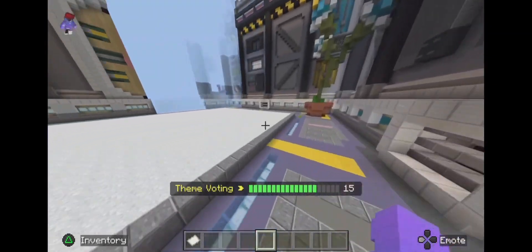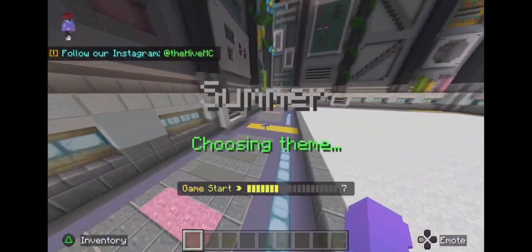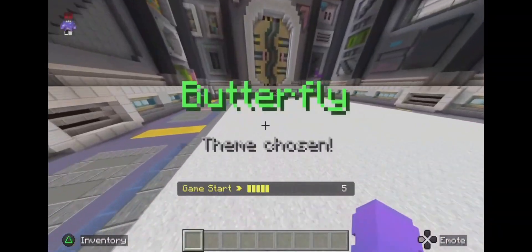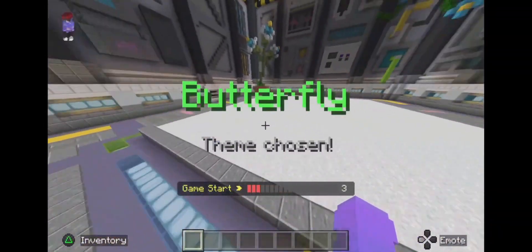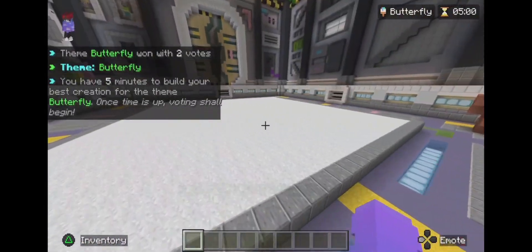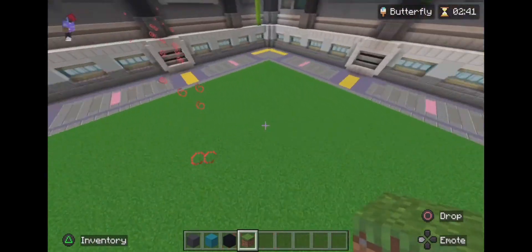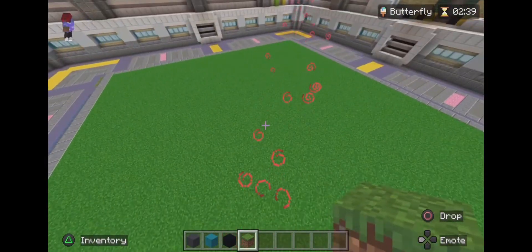Okay, this is episode 5 of the Just Build challenge series, let's see what we can do. The prompt is butterfly — I've got to build a butterfly in 25 blocks. I just changed the floor to a grass block so when we build the butterfly it might blend in a bit better.